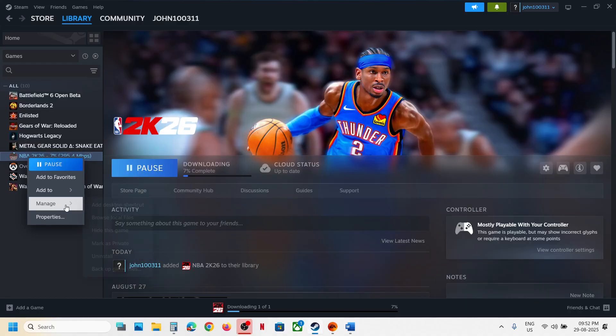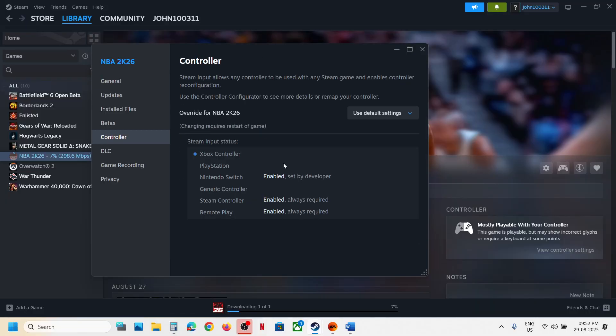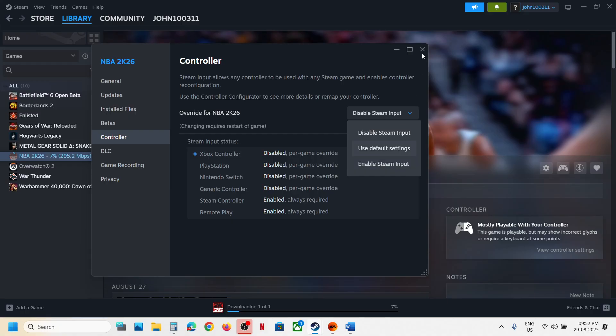To do this, go to Steam, right-click on the game, select Properties, and then go to the Controller tab. Select 'Disable Steam Input.' Now launch the game and check. If that does not work, you can also try 'Enable Steam Input' and check which one is working for you.